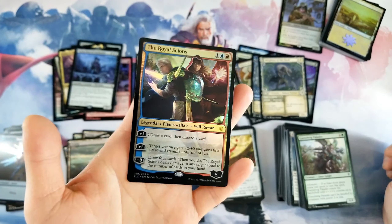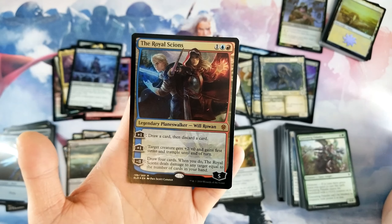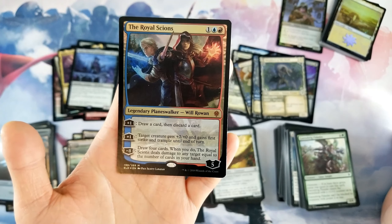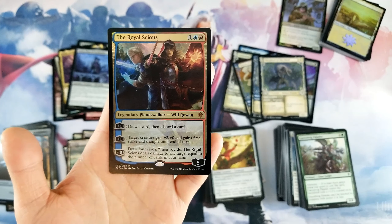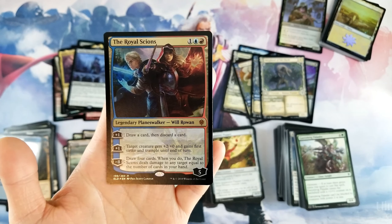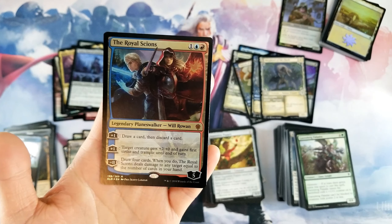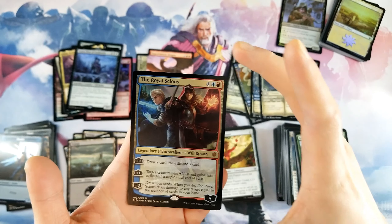I'm surprised Royal Scions hasn't seen more play until recently. It comes into play with five loyalty, it's a three drop. Plus one: draw a card, discard a card. Plus one: target creature gets plus two plus zero with first strike and trample until end of turn. Minus eight: draw four cards, then Royal Scions deals damage equal to the number of cards in your hand. Just being able to keep ticking it up and filter your hand is so good.